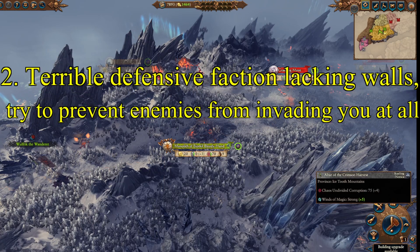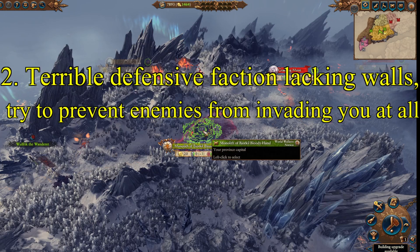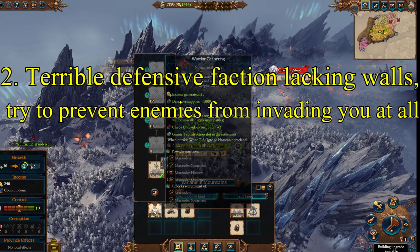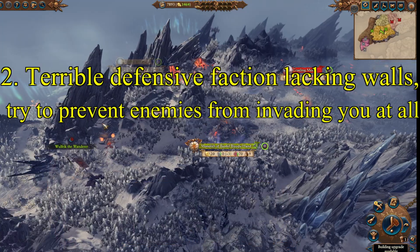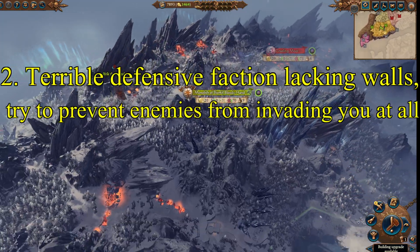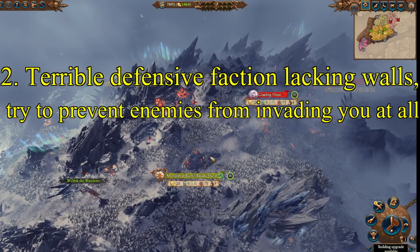Tip 2. Norsca is probably one of the worst defensive factions in the game — a candidate for the worst — mainly because even their capital settlements lack walls so long as they're in the Norscan homelands, which means you don't want to be invaded. You want to try and prevent enemies invading you at all, so you want to be invading them rather than on the defensive.